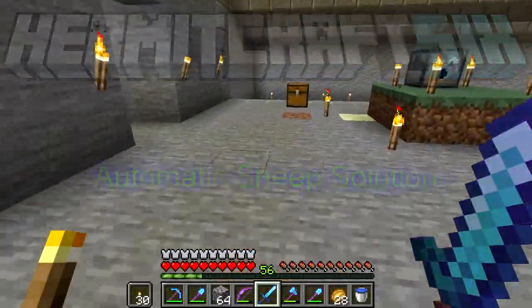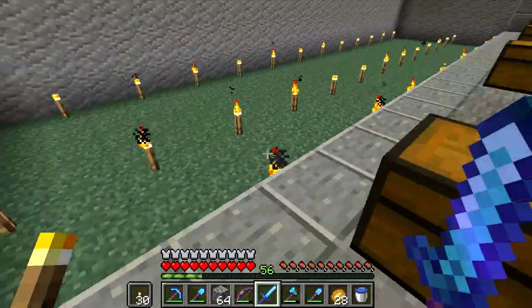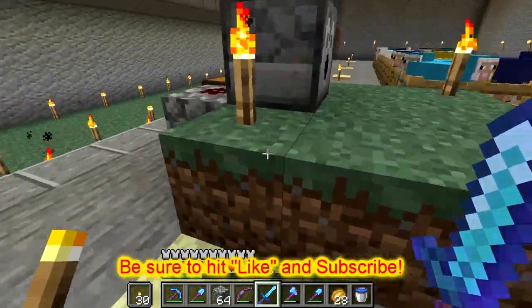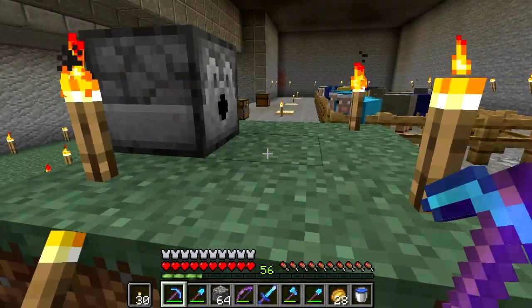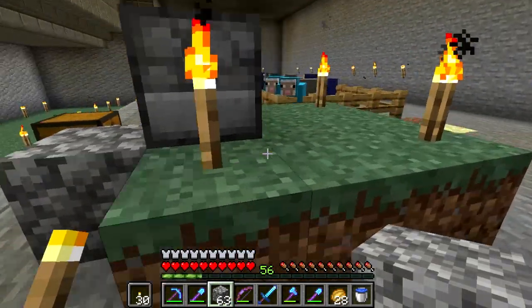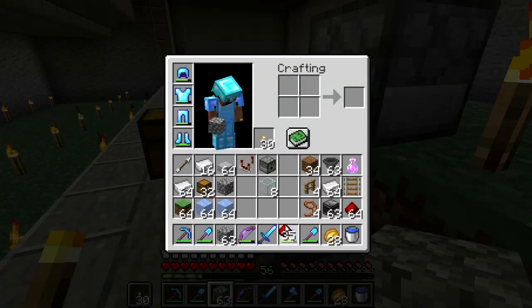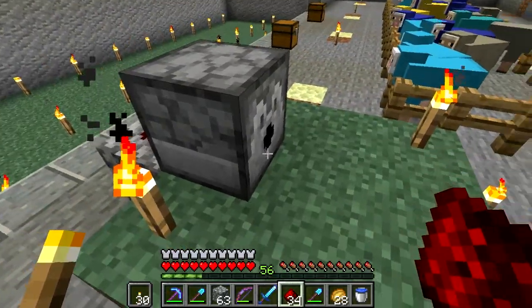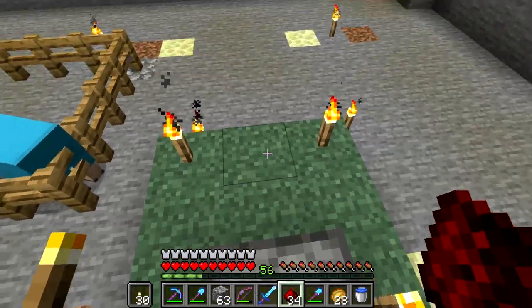Welcome back to HermitCraft. After spending entirely too much time working on the problem, I've got the solution. Basically, this structure here underneath the dispenser - there is an observer and it's looking at this block right here. When this block changes, like from dirt to grass, there is a signal that comes through from the observer. Redstone will then kick it back here into the dispenser and fire it. All I need to do is have a sheep on this block and I'm going to have it pinned in a glass tube.